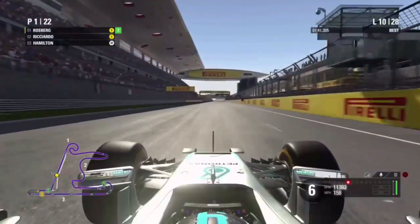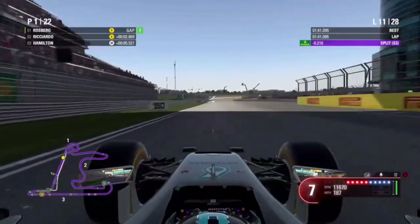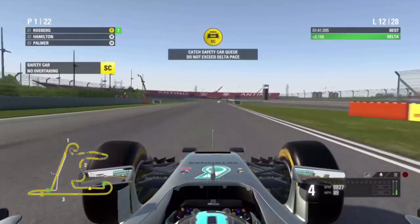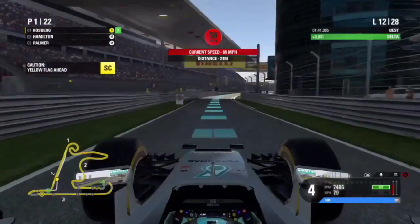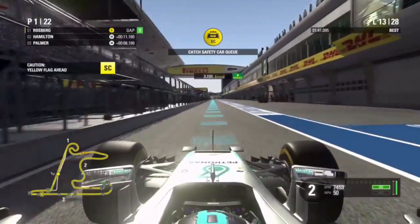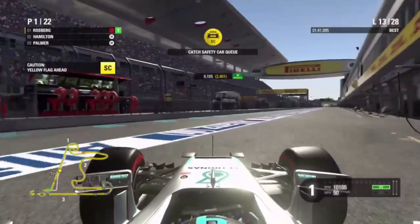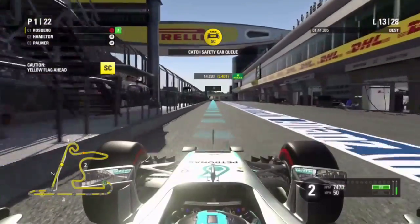We cut on to lap 10 and the start of lap 11 as we set the fastest lap of the race so far. But cutting on to lap 12, the safety car has been deployed. So we could possibly use this as an opportunity to come into the pits and go onto a set of super soft tyres, as we won't lose that much time making an extra pit stop here.